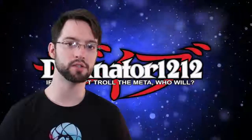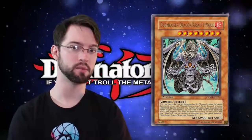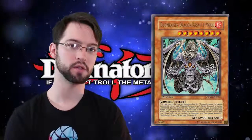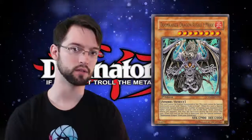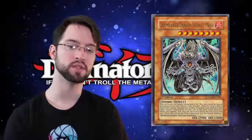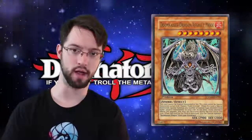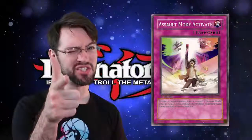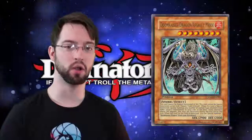Honorable mention: Doom Kaiser Dragon Assault Mode. Assault Mode came out in this set. This level 8 fire zombie monster with 2900 attack cannot be normal summoned or set — must be summoned by Assault Mode Activate. When this card is special summoned, you can special summon as many zombie monsters from either player's graveyard to your side of the field, effects are negated but they're destroyed during the end phase. When this card is destroyed, you can special summon one Doom Kaiser Dragon from your graveyard. It's a pretty good card — only an honorable mention because Assault Mode Activate is a trap card and if you draw it you're out of luck.